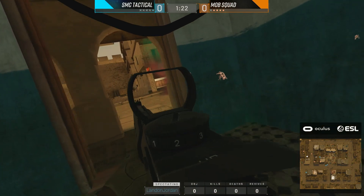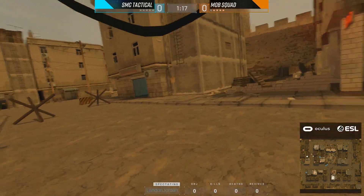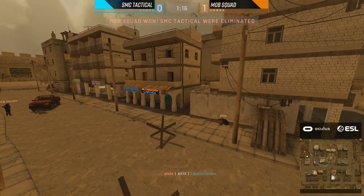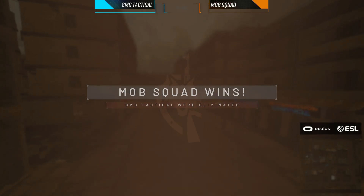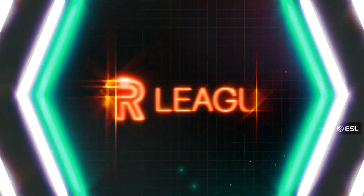There weren't a lot of nades in the beginning of this round, and I know these teams aren't communicating because of the proximity chat. However, maybe they can have a protocol — if I throw a nade, you throw a nade in the same area and we can utilize the utility together. Those last two players on SMC Tactical were put into a very unwinnable situation where they're already close to the enemy, so they can't really talk because they're just going to give themselves away.